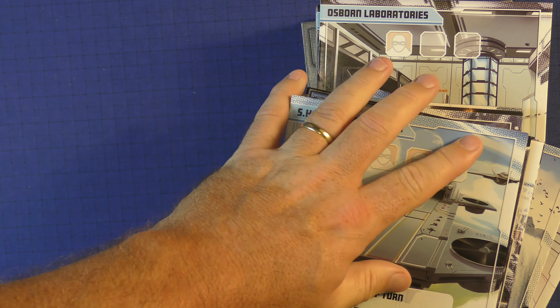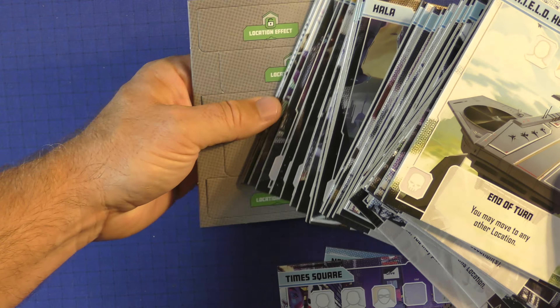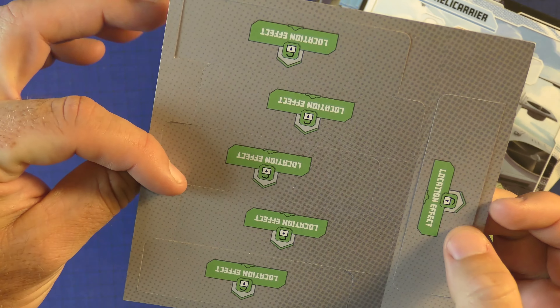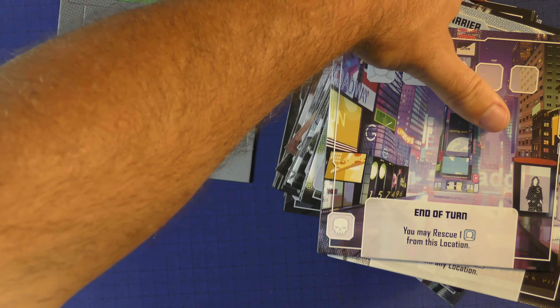This will come with everything — all of the expansions, etc. — so this will have everything included. And then on the back, you're going to have some effects, the location effects, etc., that you'll have on the back of these little tiles. So not a whole lot of difference here.